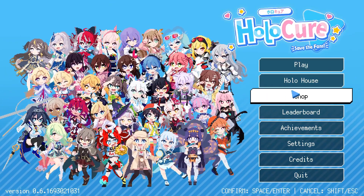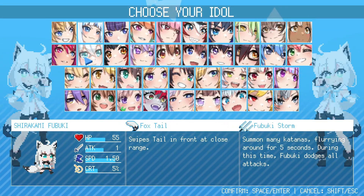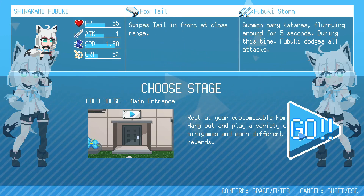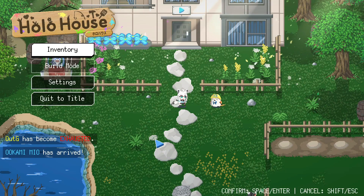Let me jump back out — actually, let's go to the Hollow House. Come here, Fubuki, you're the one. We're taking you. I like her pants — one leg on, one leg off. That's nice.